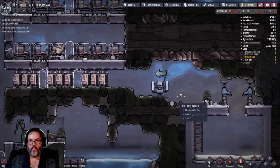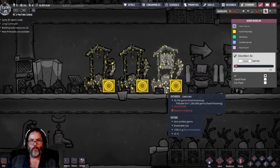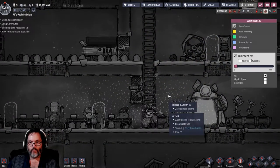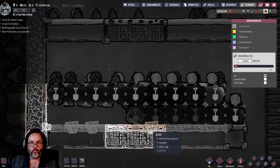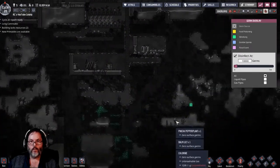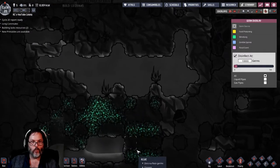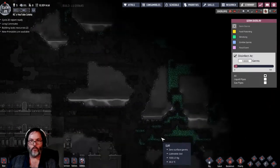This takes care of germs - let's check the germ overlay. The bathrooms have a crap ton. What do we got up here? Floral scent - okay, that's right. Nothing over there. Polluted iron ore, polluted oxygen - we've got slime! Oh god, we got slime right there. We're pretty much as far south as we can go.